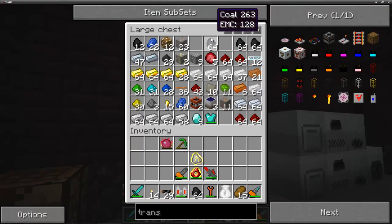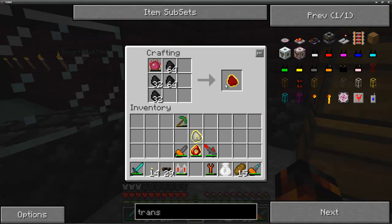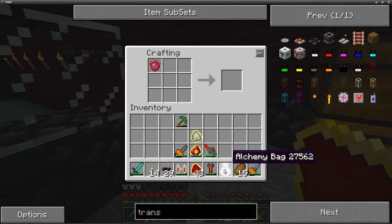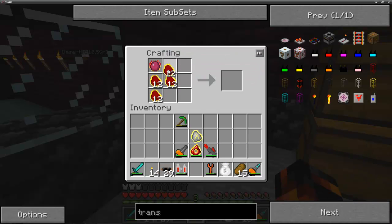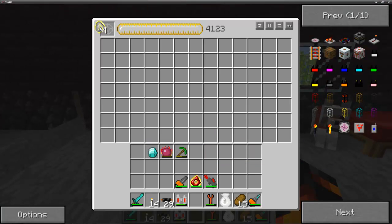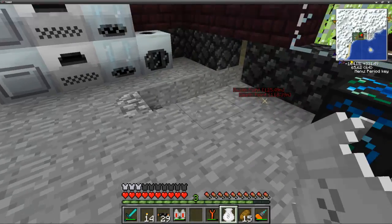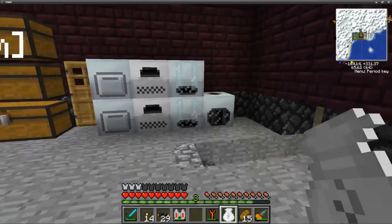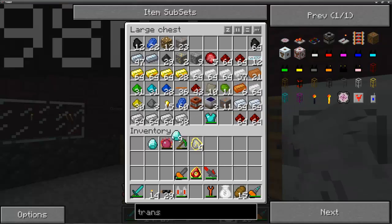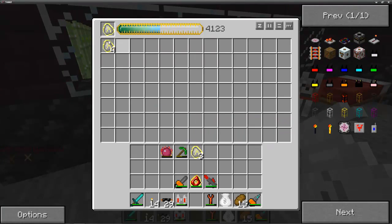Unfortunately we also need four of those, so we're just going to grab three more stacks and dump this in here just like so — forty-eight and twelve. Actually, I think we're going to need a lot more than that. Let's take the diamond out, put that in there. We're going to go ahead and just condense four more diamonds. Ta-da! Eight. Awesome.